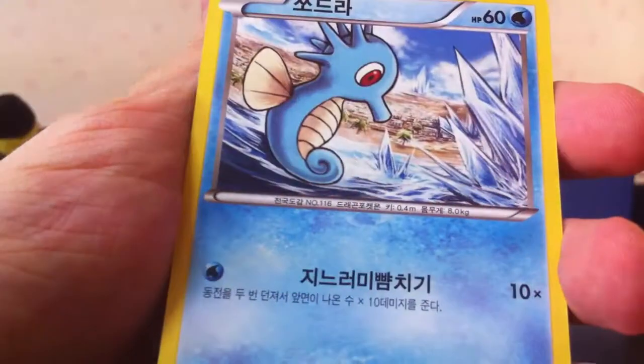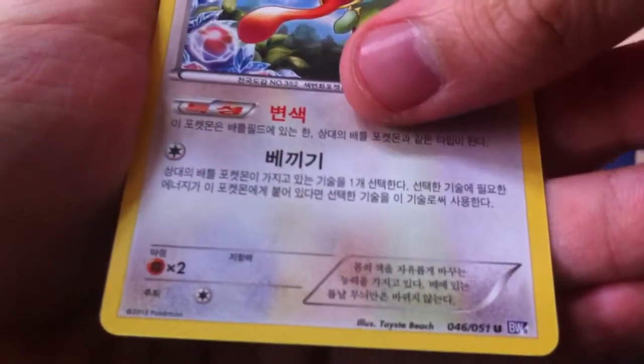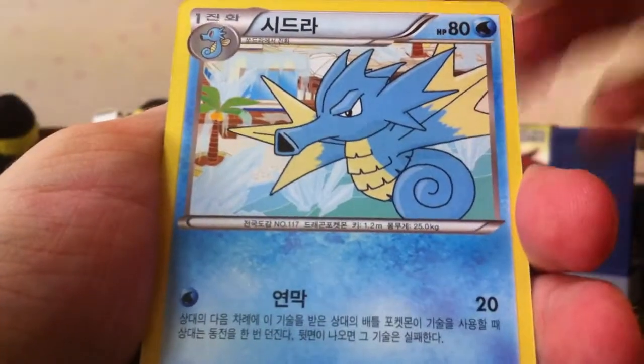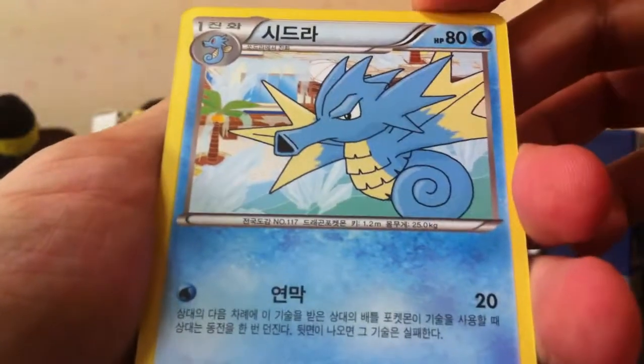Croconaw - which is a dumb name. Horsea. Kecleon, who's interesting. And Seismitoad - probably the best Seismitoad we have. I know there's a couple. Maybe there's just a bunch of Tympoles and Palpitoads. Only two Seismitoads.